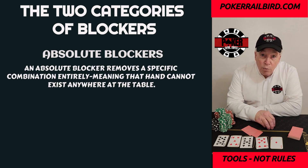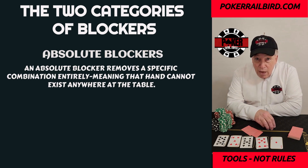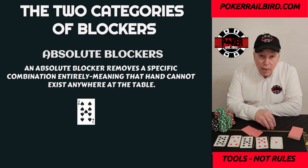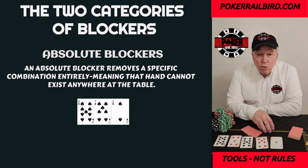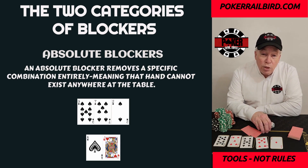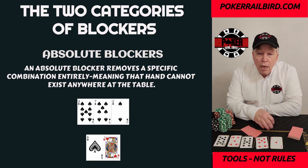Absolute blockers are rare. An absolute blocker removes a specific combination entirely, meaning that hand cannot exist anywhere at the table. These show up post-flop when the board creates a precise requirement for the nuts and you hold the exact card that makes that hand impossible for anyone else. For example, if the board comes nine of spades, seven of spades, and two of spades, and you're holding the ace of spades and the jack of hearts, the nut flush is literally impossible for any opponent. That's a true absolute blocker — it eliminates, not reduces, the strongest hand.